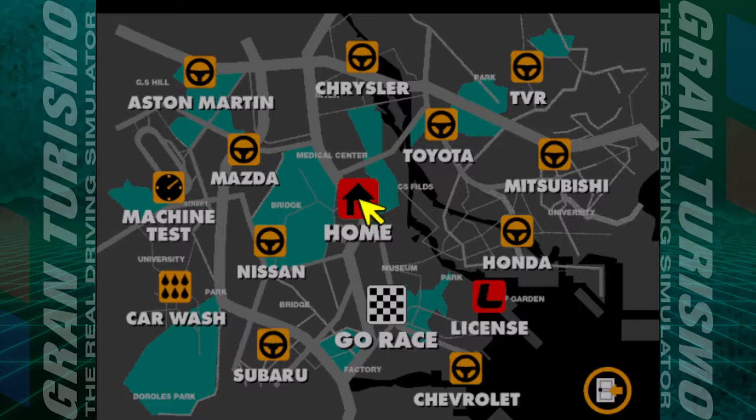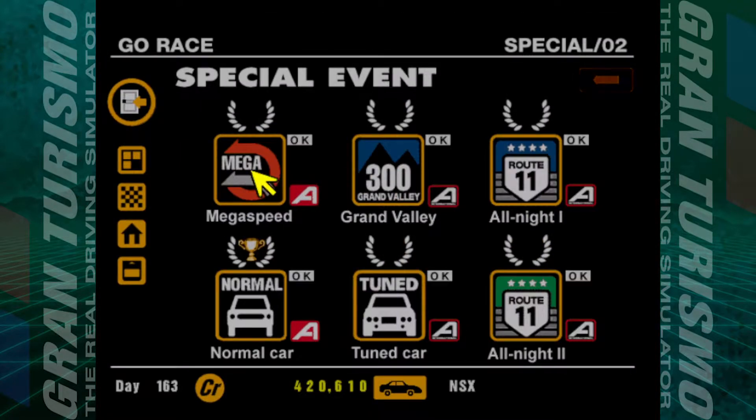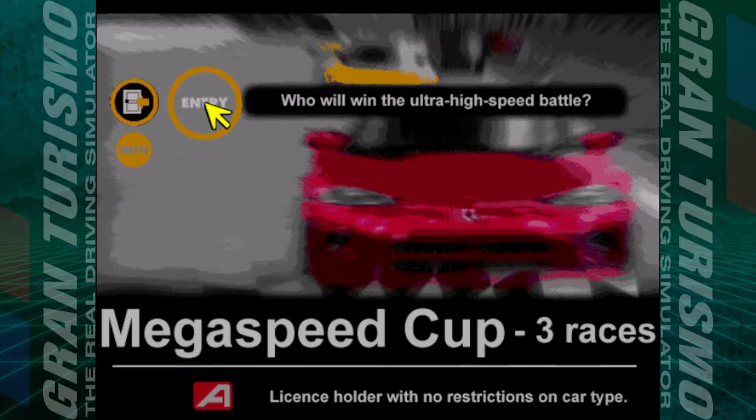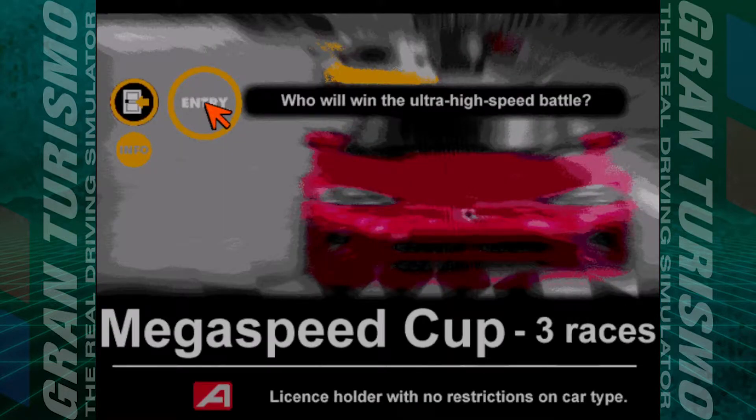Hello and welcome back to Gran Turismo. We're going to carry on with the special events and the penultimate championship in the Class A division — the Mega Speed category. The information: only three races of two laps each. High Speed Ring, Test Course, and High Speed Ring Two. Not as high in the money stakes either — championship bonus 30,000 and a race win bonus of only 15, unlike the 50 we got in the previous championship.